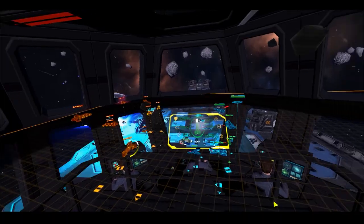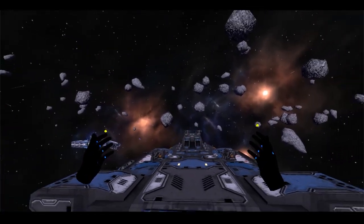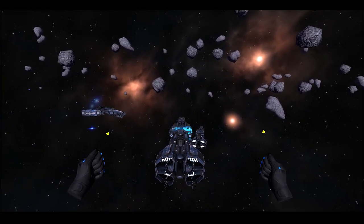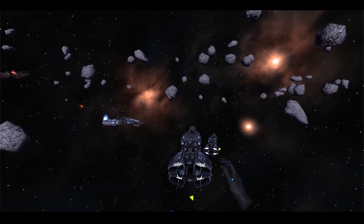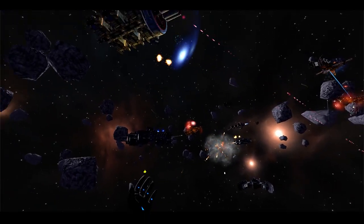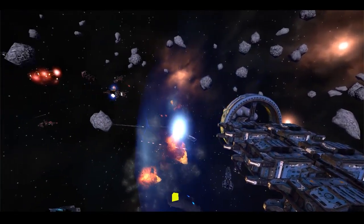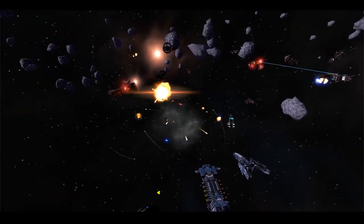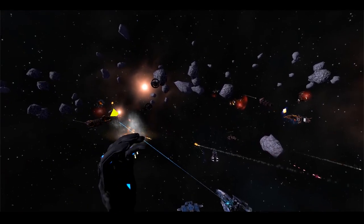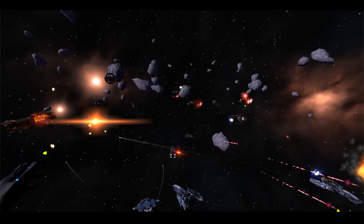Another feature to go along with that is the spectator cam, which I developed for the trailer. It allows you to float outside your ship and observe the battlefield from a third-person perspective. You basically control it as you would the map in-game — grab, scale, rotate with both hands, and just enjoy the chaos of being outside your ship. Now this may look cool on your screen, but let me tell you, it is way cooler inside VR, because all the explosions have depth and lasers and bullets are flying by with that perspective. Especially in slow motion, which can also be triggered in spectator mode.